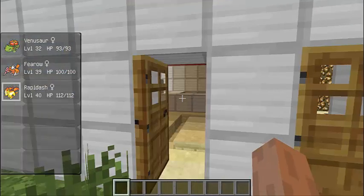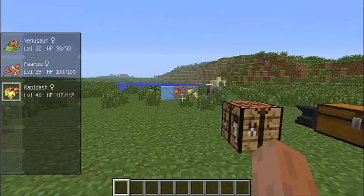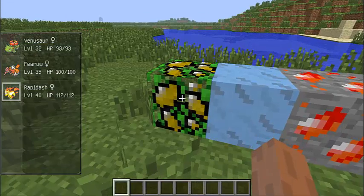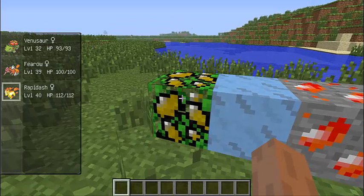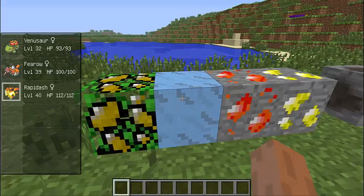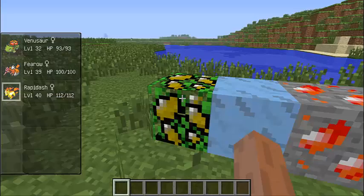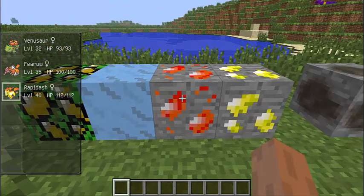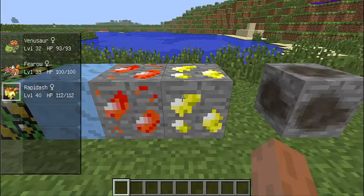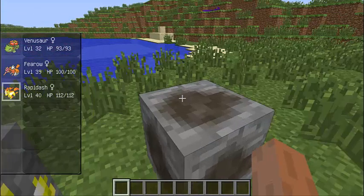Let's get into some of the crafting recipes. First I'll show you the blocks. This is a leaf stone ore — you break it and a little leaf stone shard pops out. This is a water stone ore; you find these underwater, and also on trees. You mine it and get a water stone shard. This is a fire stone ore, and this is a thunder stone ore. And then there's a fossil — you mine that and it gives you a covered fossil.